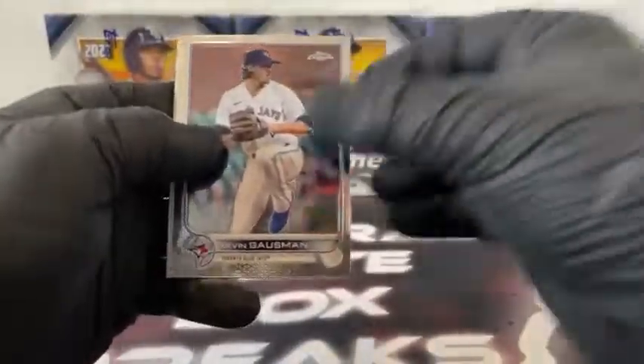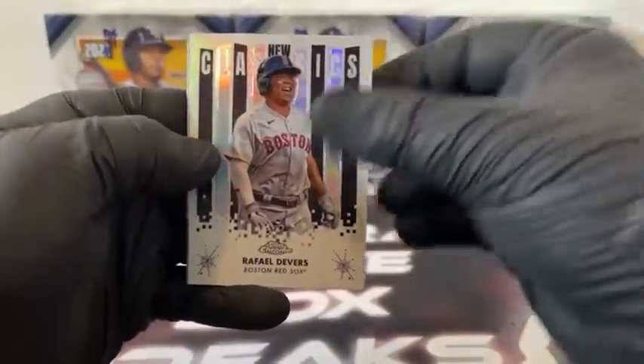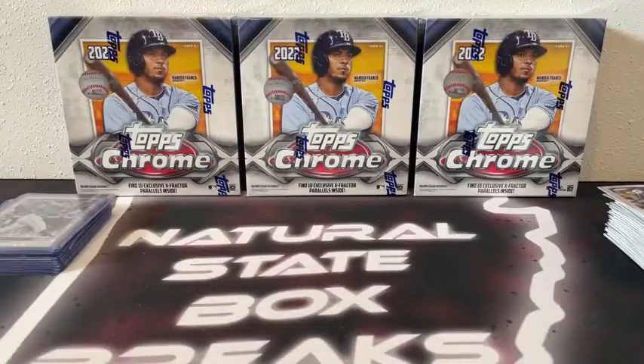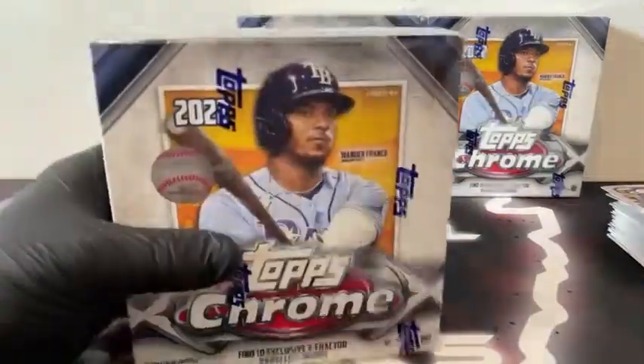And our last pack: we've got Kevin Gausman. There's a New Classics, Rafael Devers. X-Fractor, Max Scherzer. A base Cody Bellinger. And Vladdy Jr. for the Toronto Blue Jays. That sets us to Mega Box number three.